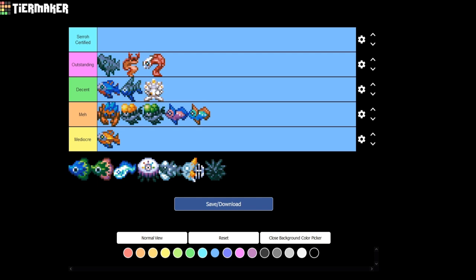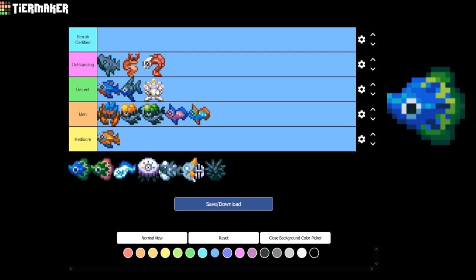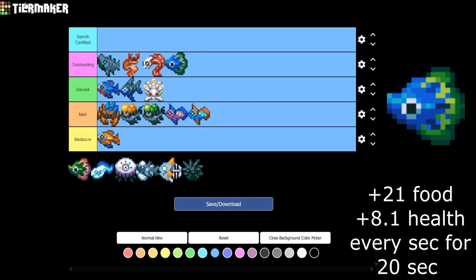Up next is the Azios Wilderness Biome — this has some of the best fish in the game. We have the Azure Featherfish at 52.88%, the Emerald Featherfish at 24.04%, the Spirit Veil at 15.38%, and the Astral Jelly at 7.69%. Starting with the Azure Featherfish, it gives plus 21 food and plus 8.1 health every second for 20 seconds. That is actually a lot of health — one of the better healing fish in the game for sure — so I'm putting this in Outstanding.